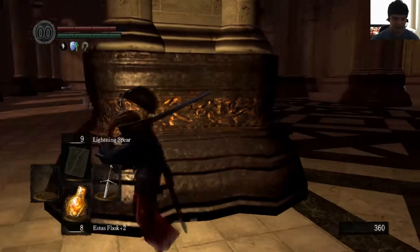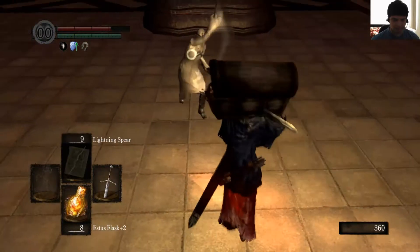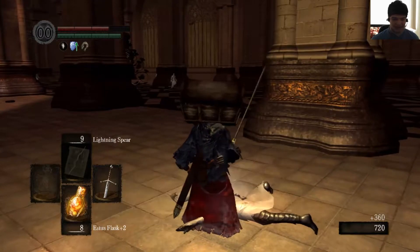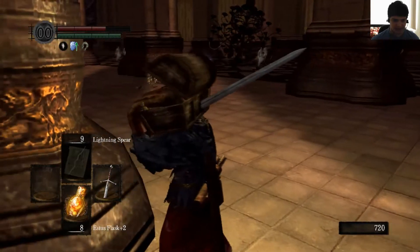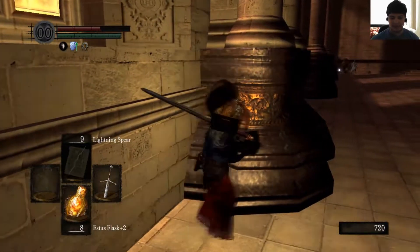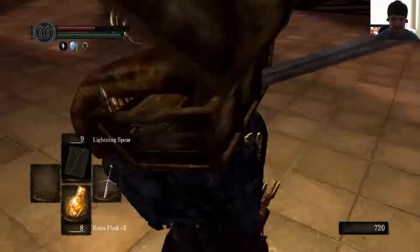Just make them come at me one to another. The rolling is not exactly the best in this game, and I'll make sure to take full advantage of that. Over there — the shiny over there — is the corpse of Iron Tarkus, the most badass NPC out there.